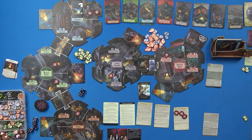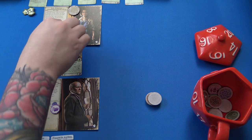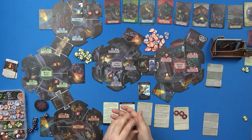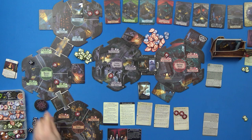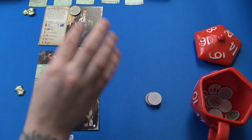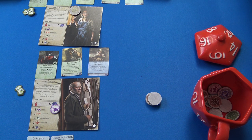I fail the Influence test, but I use the re-roll ability — spending a focus token to re-roll one die — and get a five, which is a success. I gain one ally. She has an action: an investigator or ally in your space recovers one sanity. She has two health and two sanity, so I can spread some damage onto her.